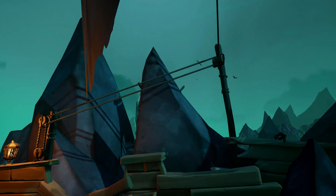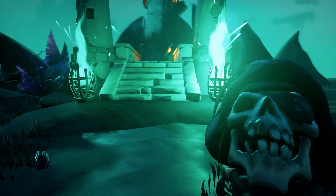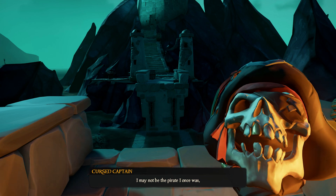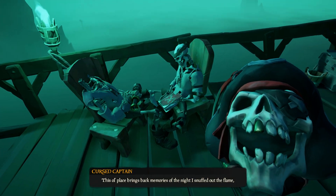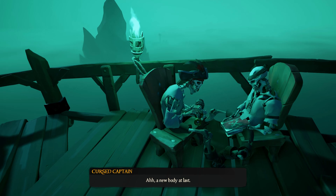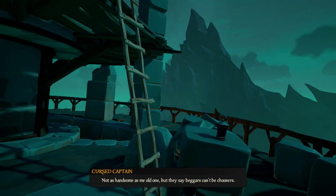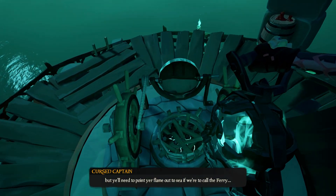Once this brazier is lit, the whole town will be lit and you will be able to go to the Headless Monkey's wreckage. Now get our cursed captain upstairs on that tower — here is the fourth book. Once you put his head on this body, he will let you light up the brazier upon the light tower.